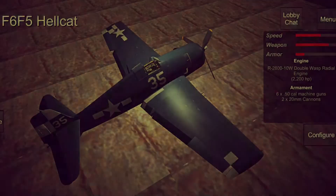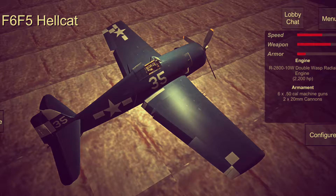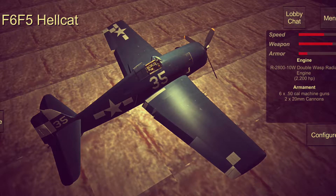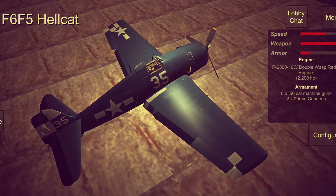Today we're going to be flying the F6F5 Hellcat. As you can see some of the info here — some of it's cut off — but it's a 2,200 horsepower engine, six .50 caliber machine guns, and two 20 millimeter cannons.